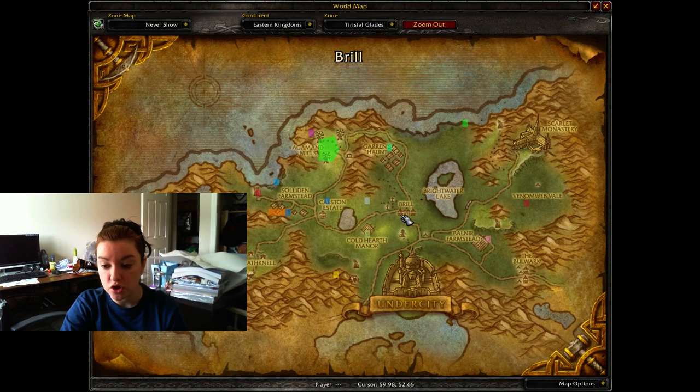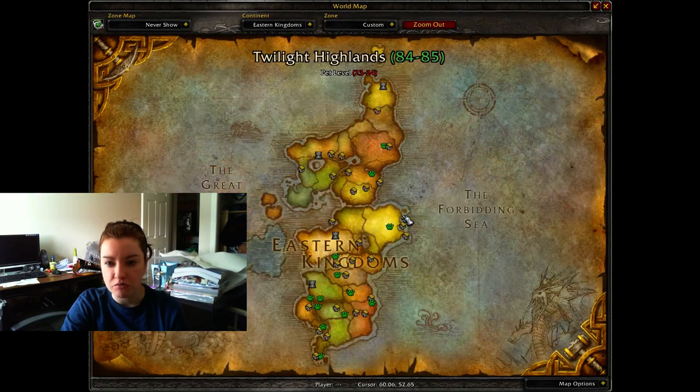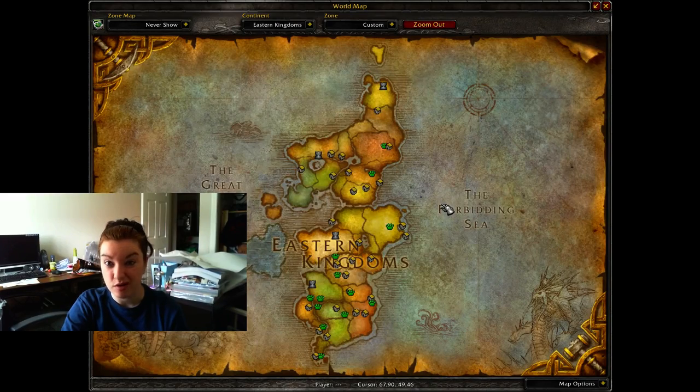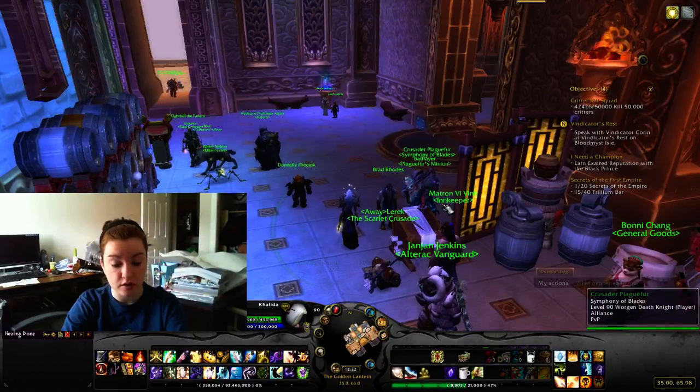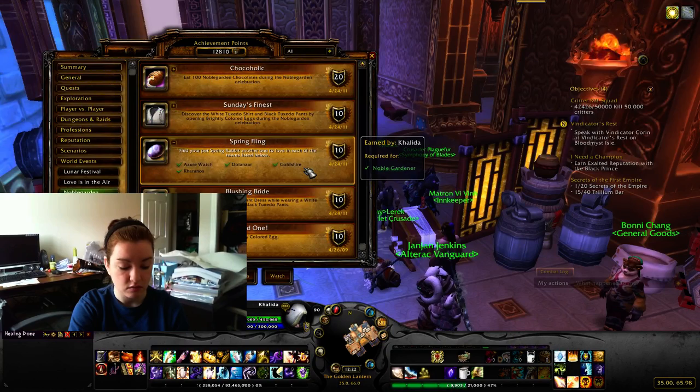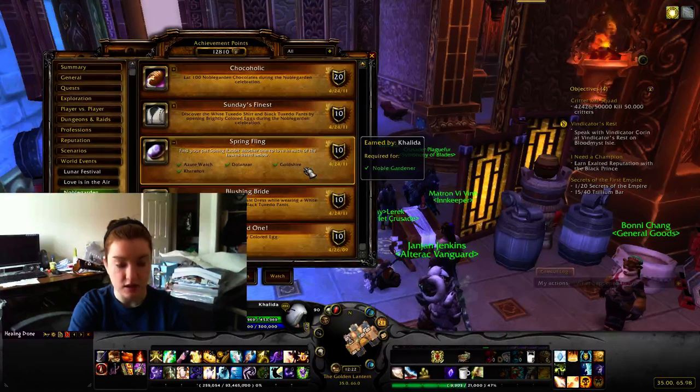I usually recommend going to the Burning Crusade one - Azure Watch or Falconwing Square depending on your faction - because they're usually the most dead. But now that WoW is getting more and more popular, you'll probably just have to run around and look. Pick whichever one you prefer. So that's how you get the eggs for 'I Found One.'